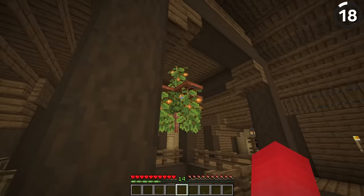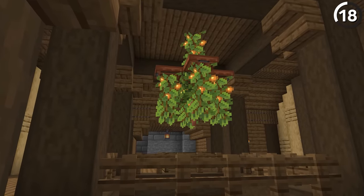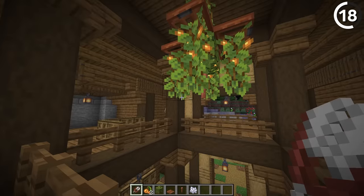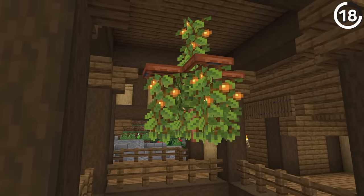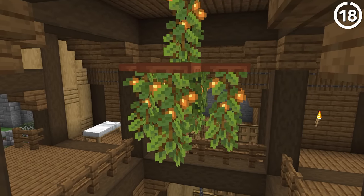Chandeliers are great but expensive. With the help of glow berries, we can do it for a lot cheaper — all without sacrificing the look. With a couple of cave vines, we can hang them off our roof and clip the ends so they stay just where we want them. And there you go — a chandelier for a light source, all without having to break the bank.